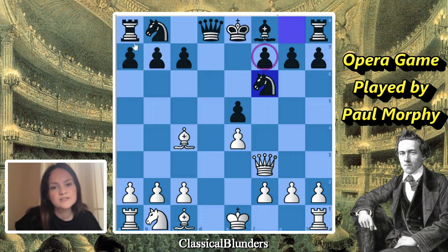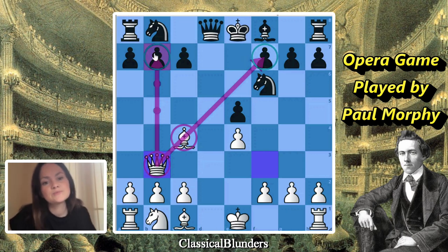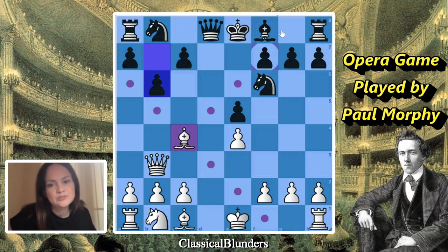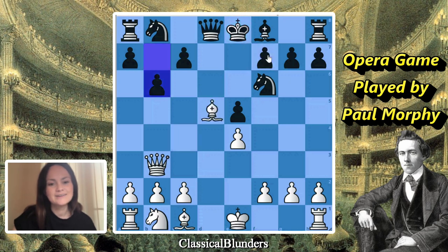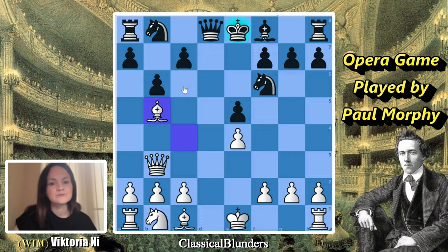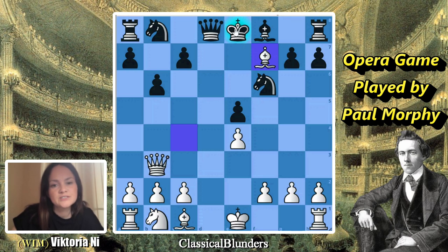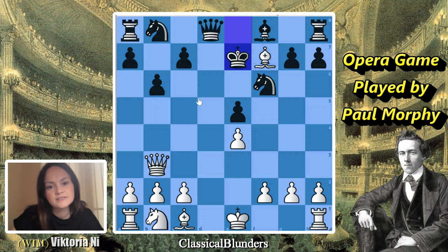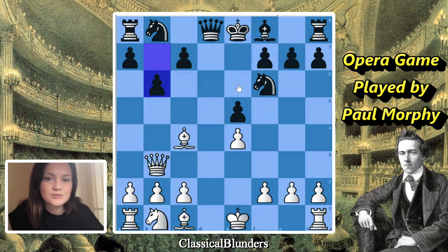Besides f7, there is b7, which is also not defended because the light-square bishop is gone - it took the knight on f3. Now after queen to b3, it attacks b7 and f7 at the same time. We could nicely finish in a few moves if black makes a mistake. If black plays b6, we have a pretty checkmate. After bishop f7 - always try to check as close as possible to the king rather than checking on b5, because if you check on b5 there's always a way to block. Bishop f7 checks the king, and now after queen e6, it's actually going to be checkmate.